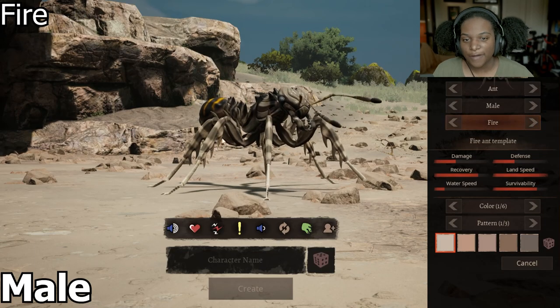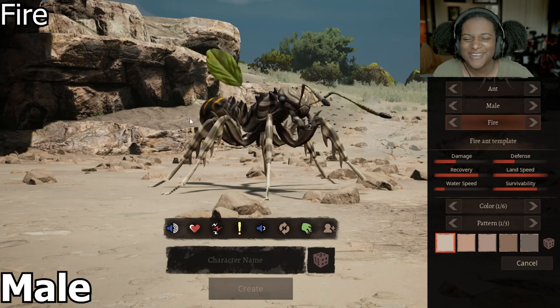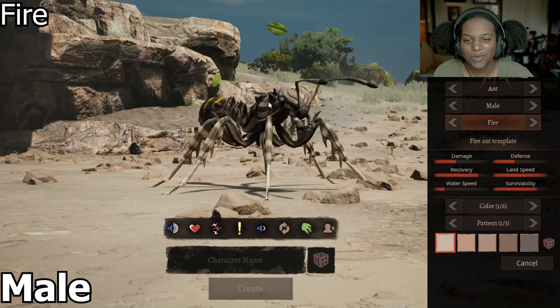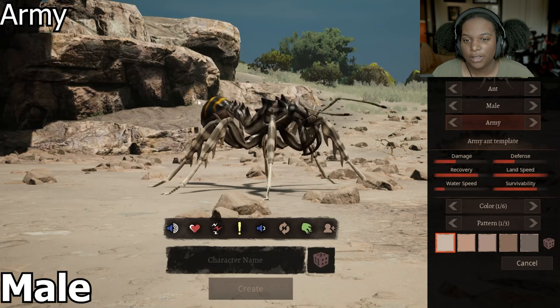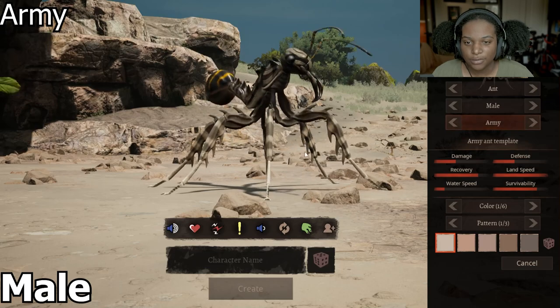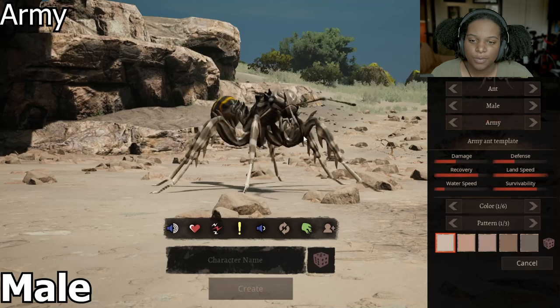Let's check our next one. Then we have the Fire Ant. It's got smaller eyes, smaller butt over here — I don't know what it's called — and then there's more spikes along the back here. Our next one is Army. It has much longer mandibles here, and you can see that the abdomen is a little bit bigger. The waist is a lot smaller than our previous one, the Fire Ant, but it looks pretty cool.